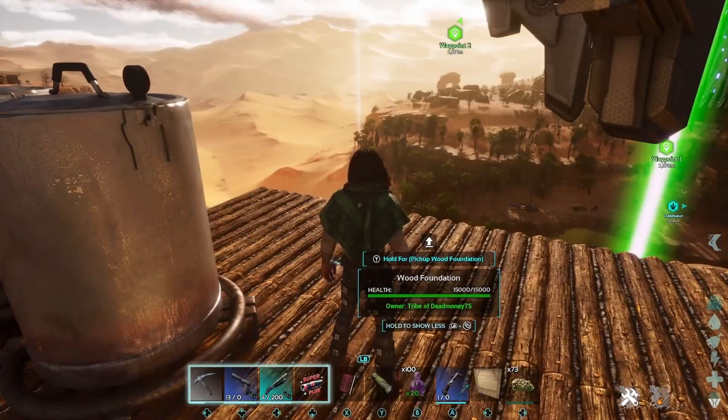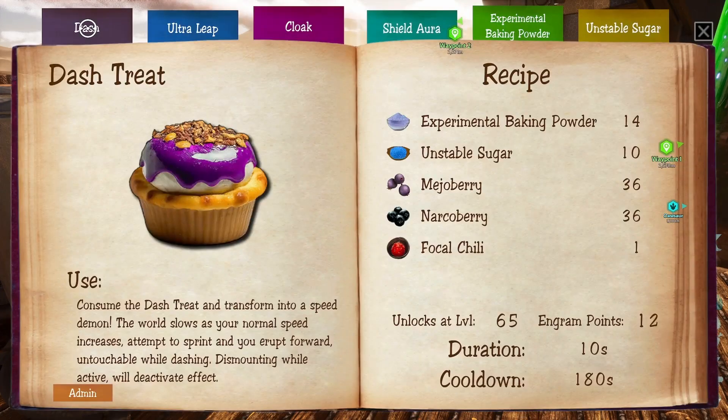One is probably better for PvP - technically two, but anyway. The Dash Treat: consume it and transform into a speed demon - the world slows as your normal speed increases. Tempting to sprint and you will erupt forwards, untouchable while dashing. Dismounting while active will deactivate the effect. The resources are Experimental Baking Powder and Unstable Sugar. You need 36 Amarberry, 36 Narcoberry, and one Focal Chili. Unlocks at level 65 for 12 Engram points. I've got it set to 10 seconds right now - normally it's 60 seconds - just to get through this quickly. I don't think there's a way to alter the cooldown either.